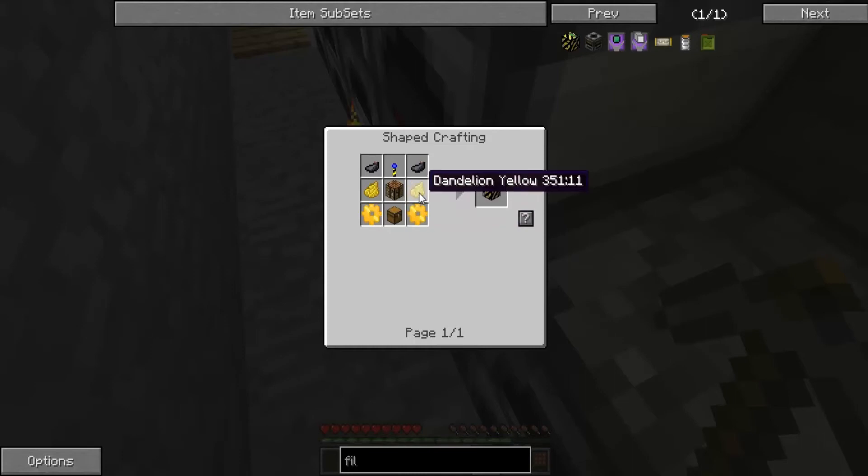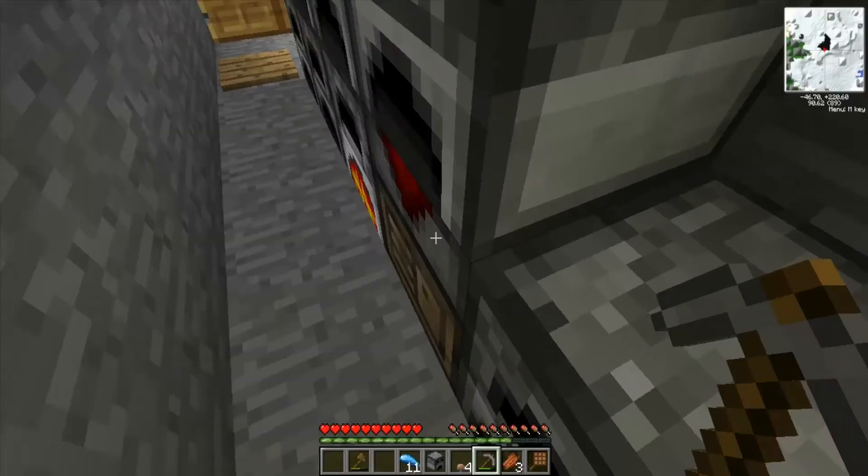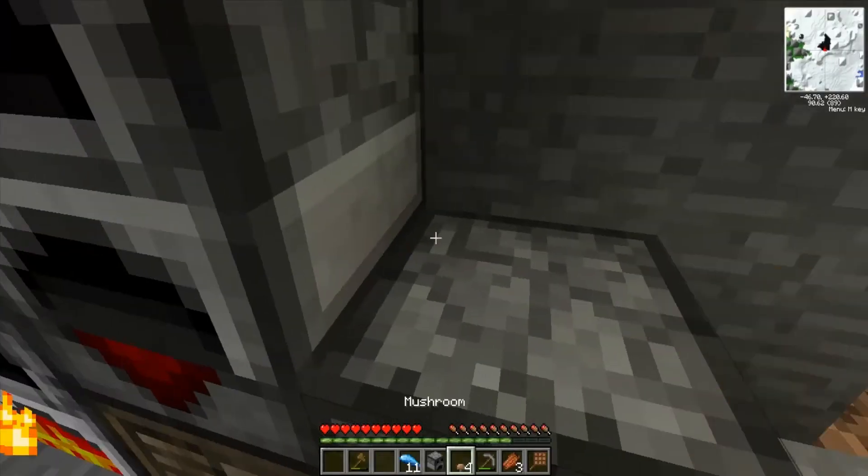Gold, gold gear, yellow dye, ink sac and a land marker — which we need a redstone torch for — and lapis. Then we need some power source for it, so not for a while.